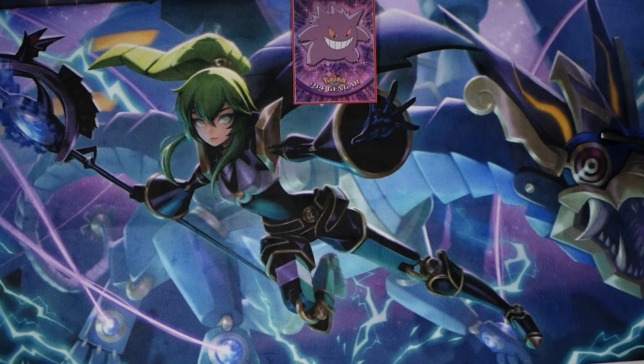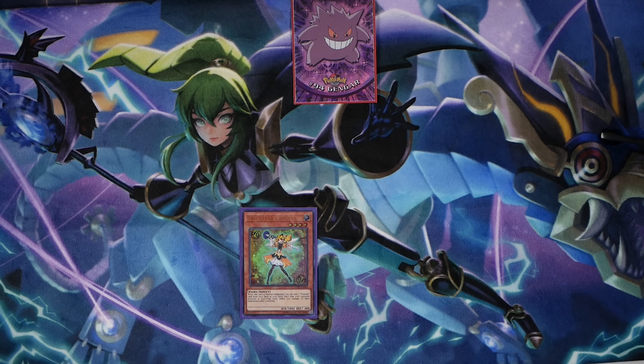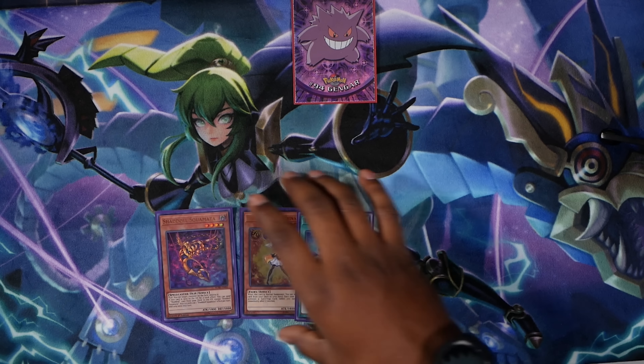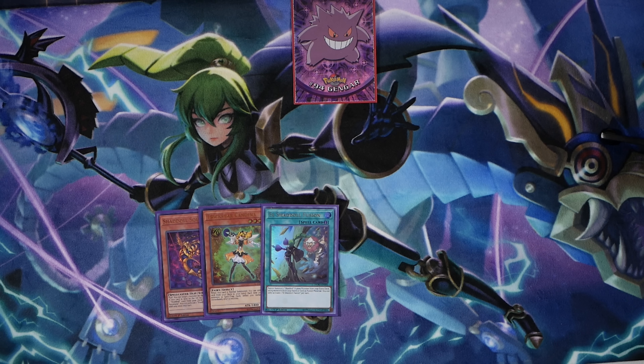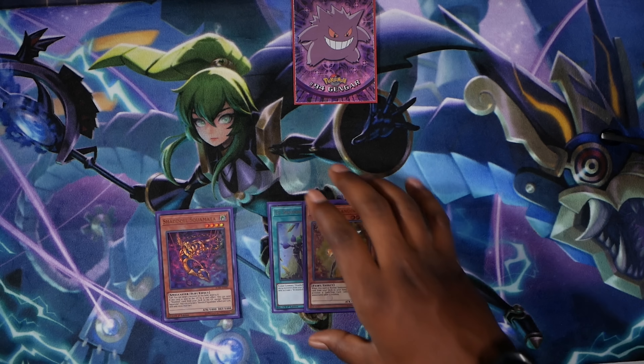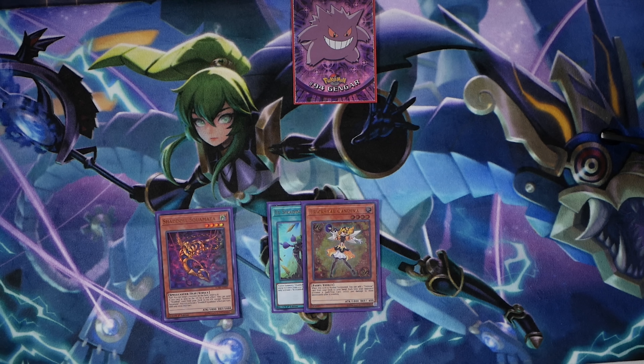This deck does require a three-card combo, but the combo is actually so versatile — you can achieve it in so many different ways. The first card you are going to need is a way to fuse: whether it's Polymerization, Invocation, El Shadow of Fusion, or Shadow of Fusion, you just need any fusion card. The next thing you are going to need is Trickstar Candina, but this can also be Performage Trick Clown if you want to stay on that route. And then the last card you are going to need is Shadal Squamata or Rest Shadal Windy. There are a ton of ways to perform this combo, and this deck does it fairly well.